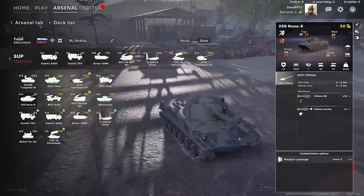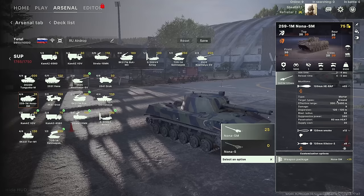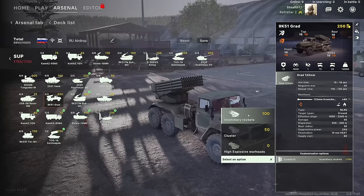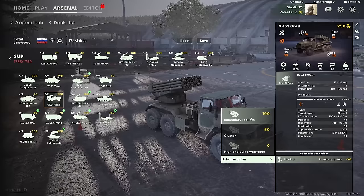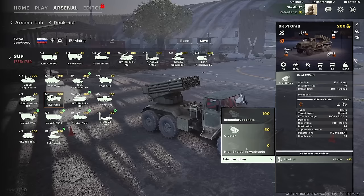The 2S9 Nona is another 120mm mortar system, and the SM version comes with that laser-guided shell and slightly better range. The Grad is capable of going with all sorts of loadouts — high explosive, cluster, or even incendiary. The incendiary option would be lovely if you have a building you'd like to see vacated but the occupants are refusing to leave — just send them the good news with a volley of incendiary rockets. Got armor? Bring the cluster. Want more versatility? High explosive.